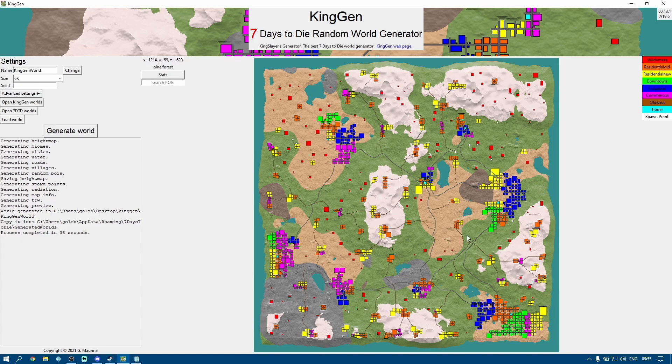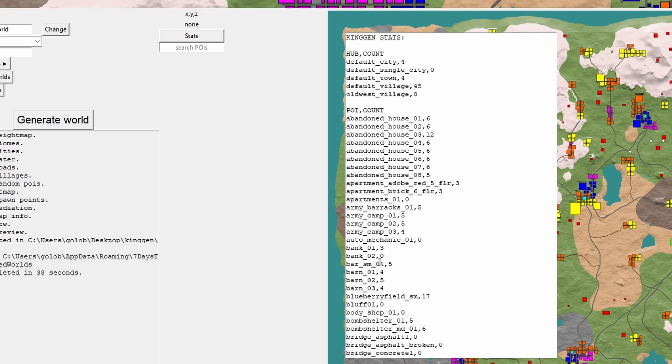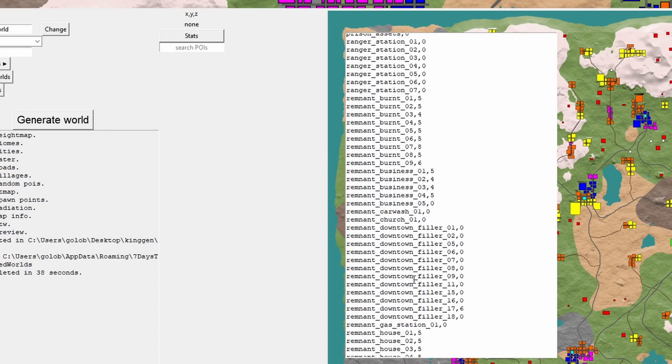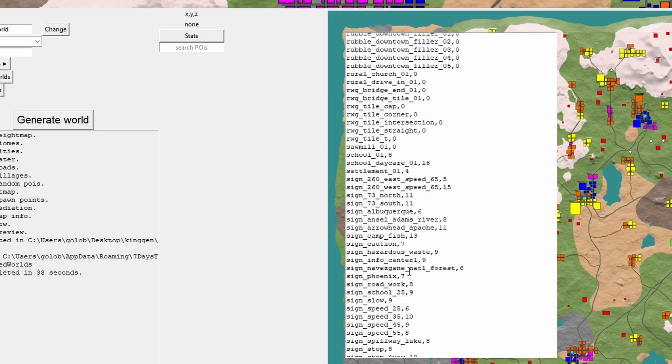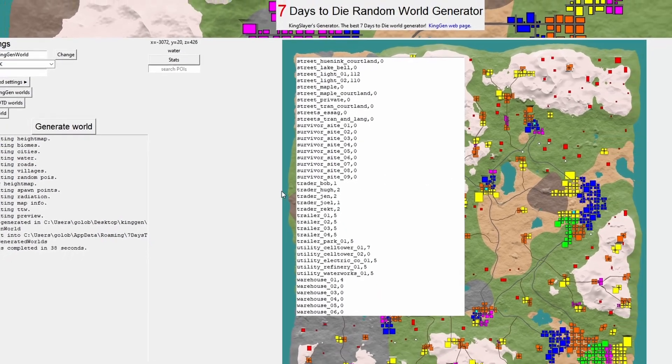We'll go back and say generate world. That's the exact same method you would use if you had added custom POIs to your POI folder — you'd just create a new POI list and it would add those custom POIs to the list for you, then you'd tell it to use that new list. There's our preview and that looks like a pretty good map. Looking at the stats on the side, I can get a list of what's being placed in terms of POIs — scrolling through to the T's for trader, we can see we've got two Trader Rects, so there's a good chance the new Trader Rekt POI has been placed.